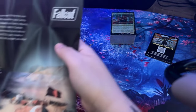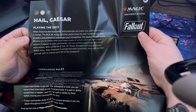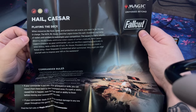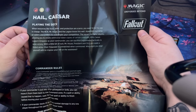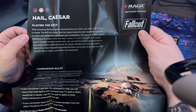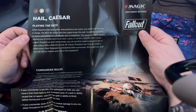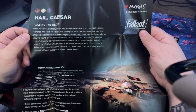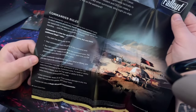Let's take a look at the actual information on why this is red, white, and black. 'Hail Caesar' - playing the deck: when resources like food, water, and protection are scarce, you want to be the one in charge. The NCR, Mr. House, and Legion know this well. Assemble your army of raiders and soldiers to overwhelm your competition. The squad mechanic returns, allowing you to create additional token copies of certain creatures.